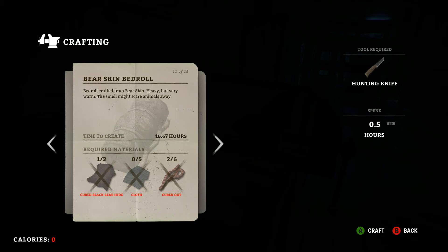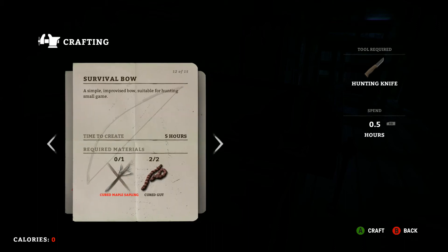Then there's the bear skin bedroll, which I think we're going to need — I have a feeling a new map is coming in July with the July update. It takes about 16 hours to make: two bear hides, five cloth, and about six gut. If you take down two bears you'll get about 20 gut from harvesting all that. It's a little pricey on the cloth, but if you need a bedroll, this is what I'd use.